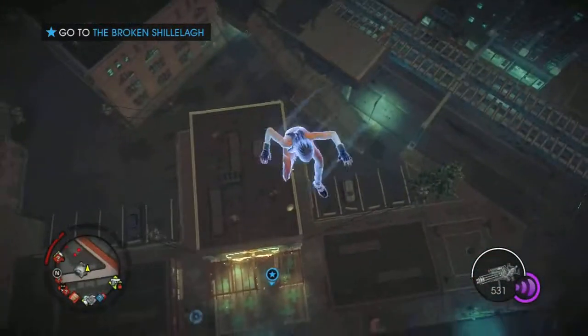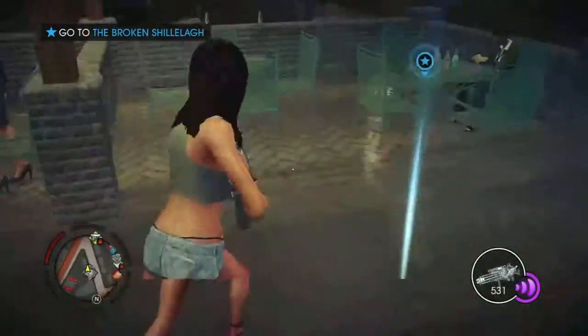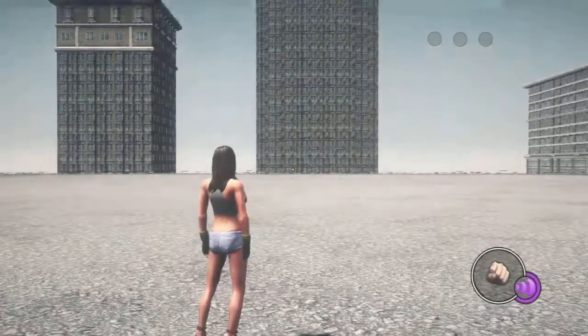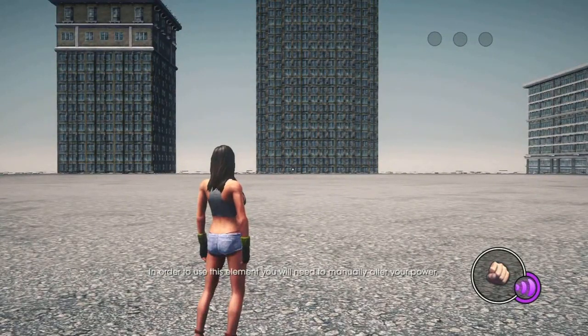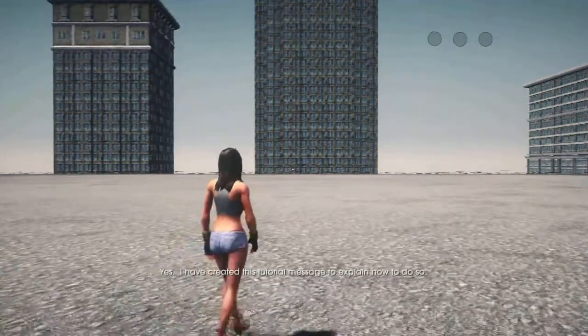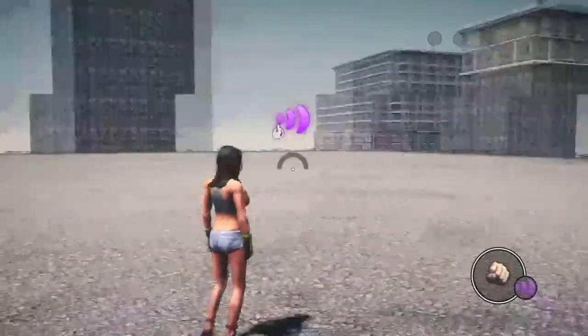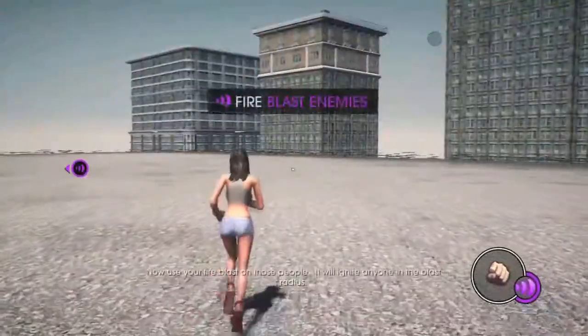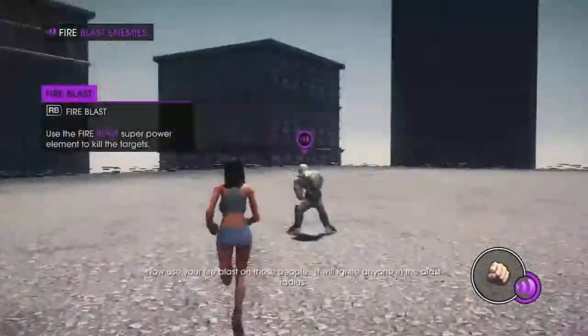The broken shilly log, or whatever you call that. Okay. Made it. In order to use this element, you will need to manually alter your power. Manually? Yes. I have created this tutorial message to explain how to do so. That's handy. Fire blast. Double tap left. Now use your fire blast on those people. It will ignite anyone in the blast radius.